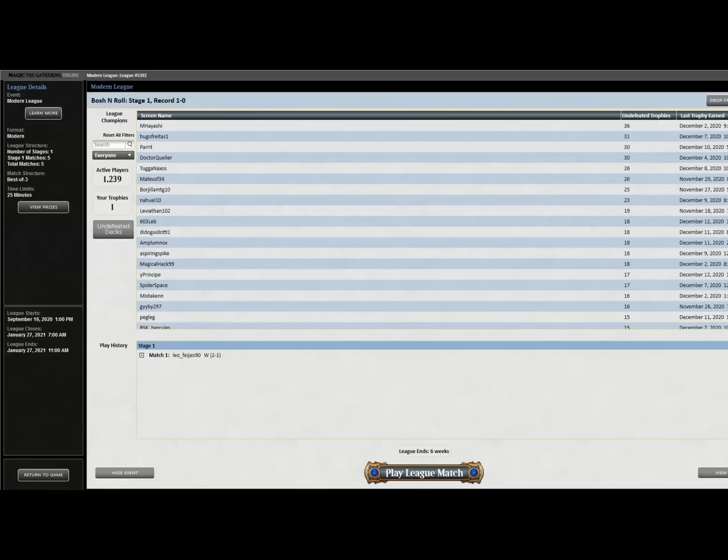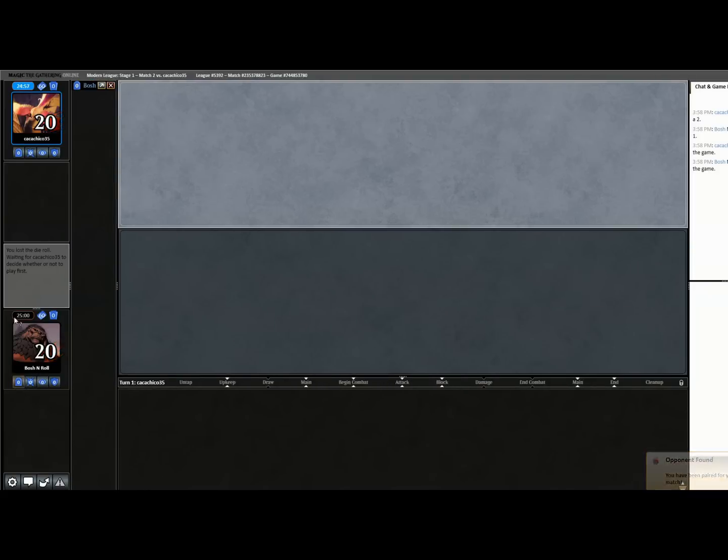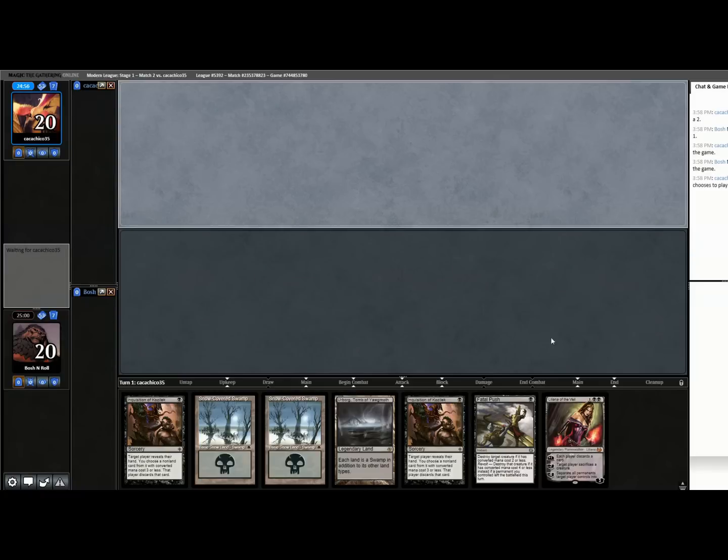Undefeated after one round — won the match. I'm excited we got at least one. And we're into the next one right away. This opening hand goes discard, discard, Liliana — this is a pretty nice rack hand or Pox hand.